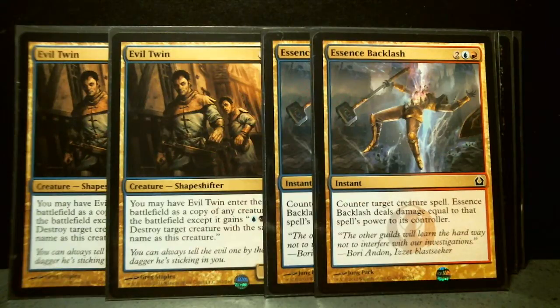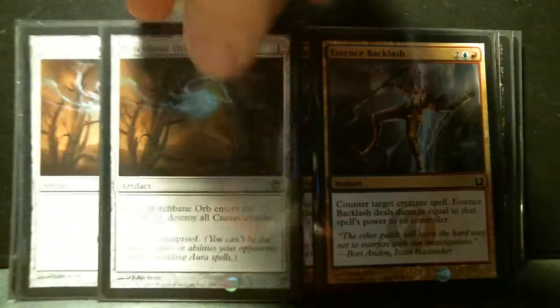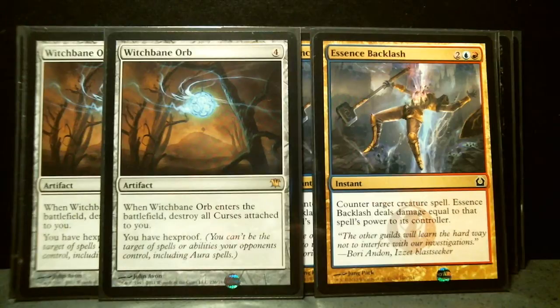Then there's Essence Backlash — counter target creature spell, and Essence Backlash deals damage equal to that spell's power to its controller. I can see that card being useful.